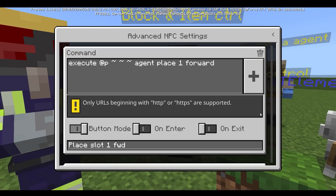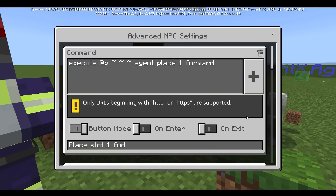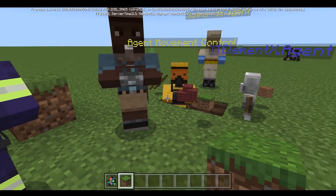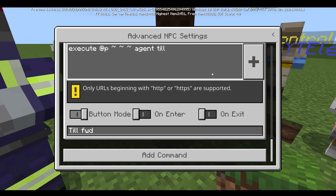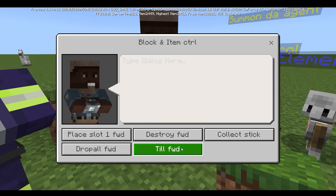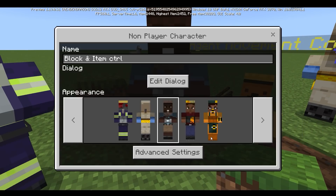This is a really random one, but the agent can also turn the ground into farmland. It's called tilling. Let's execute at P and till forward — and as you see, it does work. If you do till left, up, down, right, or backwards, it's going to be tilling the ground in the respective position. The same applies to all the other commands shown previously.